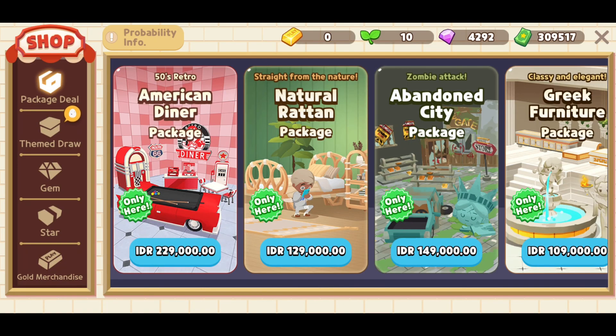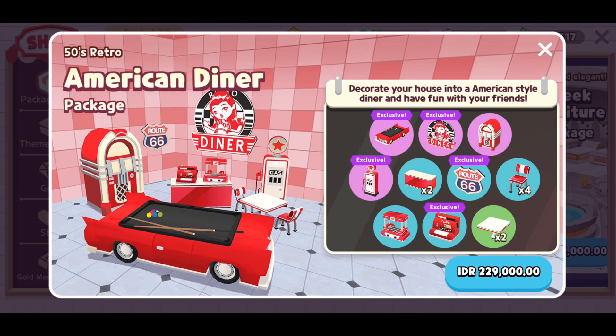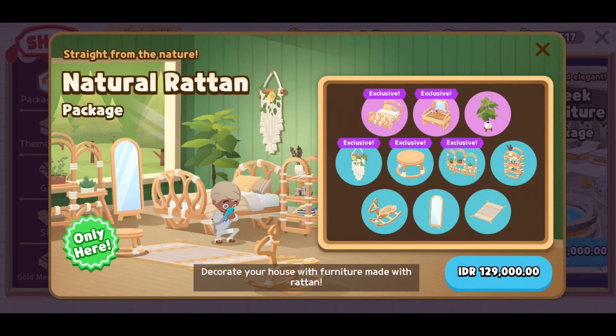Welcome to the American Diner — make your very own diner and have fun with your friends. Let's see what's in here. Oh wow, is that a billiard table? I really love the billiard table! This is really awesome. Look at that package — we also have another package like a natural rattan package. In my opinion, I really love the billiard table; I need to buy it.